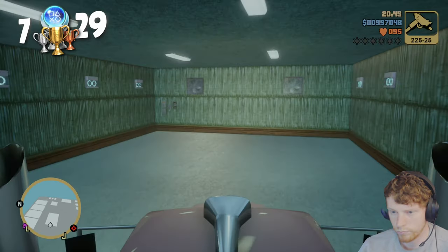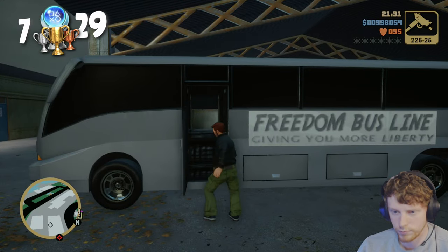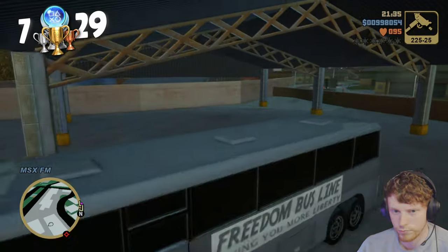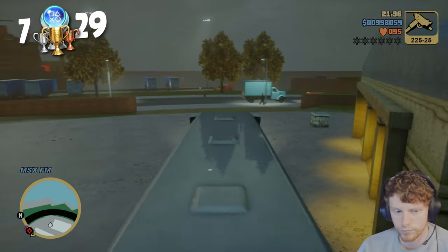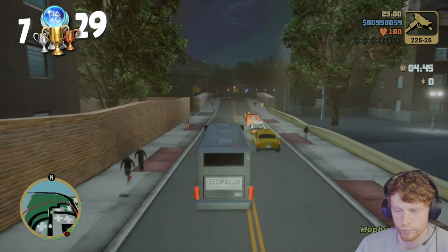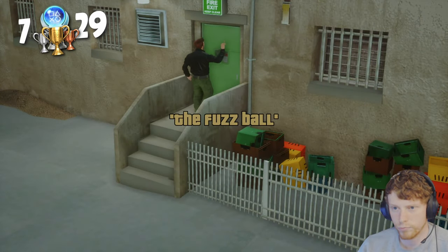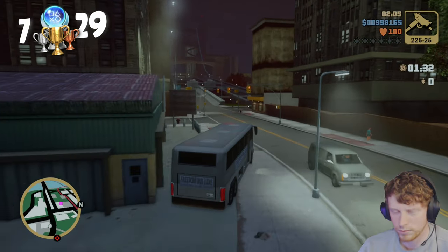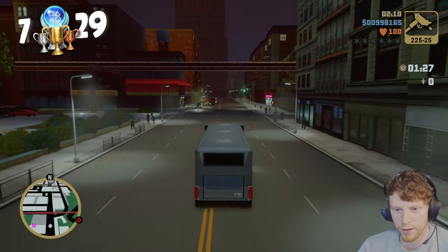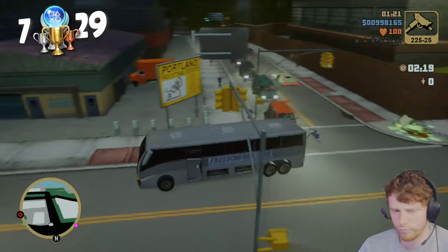With all that busy work done, we can finally get back to the main story missions and grab ourselves two more trophies. The first one is our first missable trophy: Got This Figured Out. Before even starting the mission, I needed to go get a coach, because it's the only vehicle in the game that can hold eight passengers. Now with the coach, it's time to head for Luigi's final mission, The Fuzzball. Here, we're against the clock — we had five minutes to pick up and drop off all eight of Luigi's girls. Once that was done, we complete the mission, unlocking the trophy.